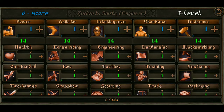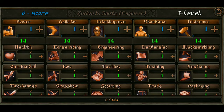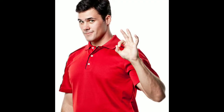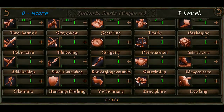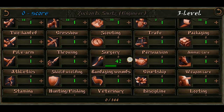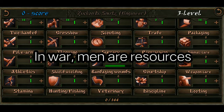Up next is the stat distribution. As you can see, we have 6 starting points to distribute. We are gonna be using 3 points on Charisma and the other 3 on Intelligence. Under the Charisma tree, we will be increasing our Leadership skill until we run out of points. Increasing Leadership will increase our army capacity and allow us to hire advanced troops — which is just what we need. For the Intelligence tree, we are going to invest everything in Surgery. The Surgery skill reduces the chances of our soldiers dying in battle. We don't want our men dying in battle because that is a huge waste of gold. The lesser the casualties, the lesser gold wasted. Remember, ladies and gentlemen — in war, men are resources, not sentient beings.